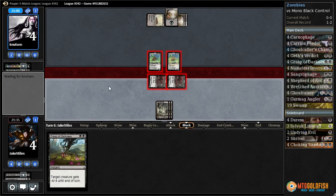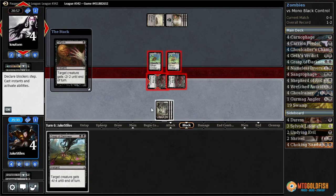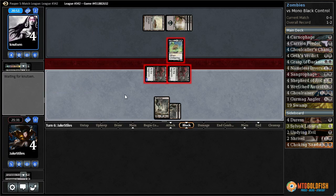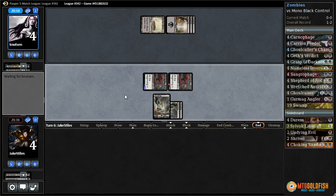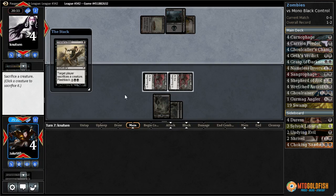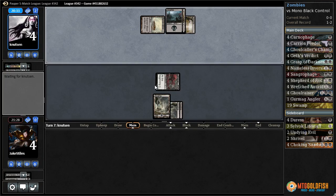A Disfigure — we will shoot that out of the sky. Now we have lethal on board, sort of. We can't actually untap our creatures; we can only untap one of them. So we need to topdeck a Geth's Verdict and have them not gain any life, or be able to block our Sangraphage, or remove it at instant speed. Basically we need them to have only lands in hand. Chainer's Edict hits us — that doesn't matter unless they have another Edict, since we weren't going to untap one of them anyway.